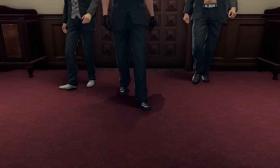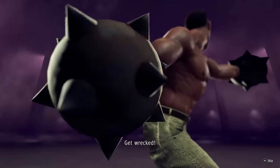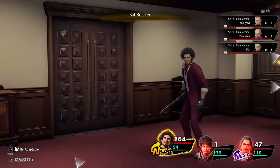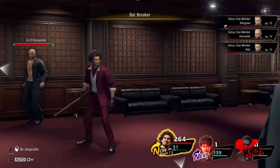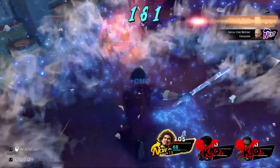We continue on until we reach the chairman's office — and because this segment wasn't already brutal enough, we now have to fight all three underlings at the same time. We start the battle by using Gary Buster Holmes again. The stun from him is vital to get this battle done. Unlike other battles, we are not going to use Mega Swing here because we need to eliminate targets in a certain order. We start with Oda because he can actually heal the other two. Once Oda is down, we focus on Kikugawa because he does the big damage with his attack buff.